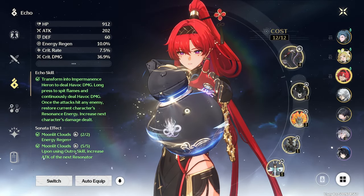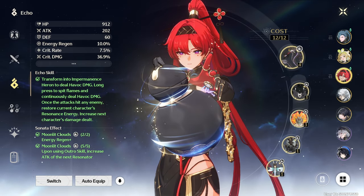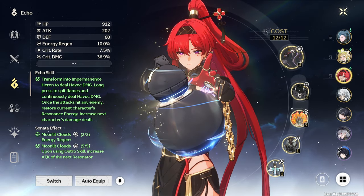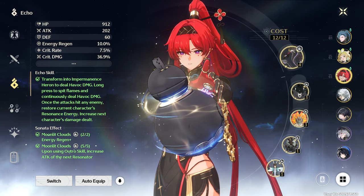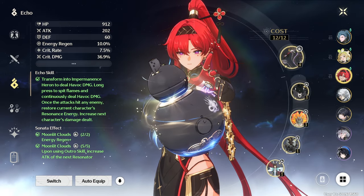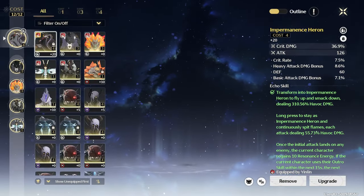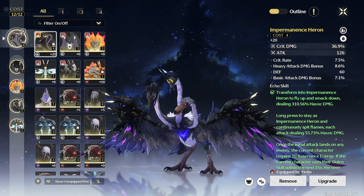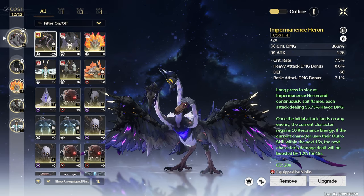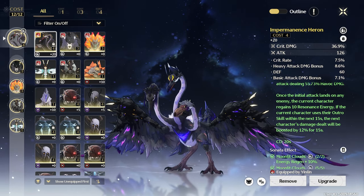For Support Yin Lin, we want the 5-piece Moonlit Clouds with the Impermanence Heron as your main Echo. This set will increase her Energy Recharge by 10% and provide a 22.5% damage buff for the next Resonator to take the field after her Outro Skill is triggered. The Impermanence Heron will also boost her Energy Gain and provide a 15% damage boost to the next Resonator to take the field. Your stats here are the same as the DPS option, but add Energy Regen to the 3-cost Echoes instead of Attack. Remember to follow the 4-3-3-1-1 rule if possible.